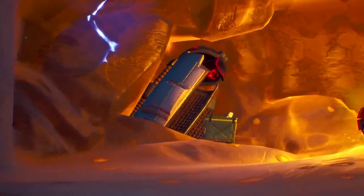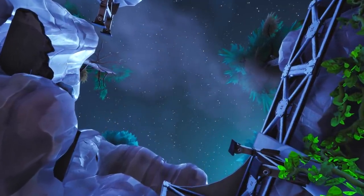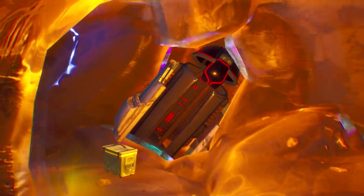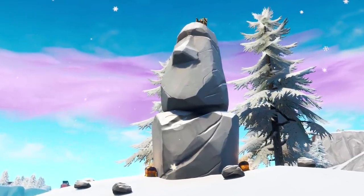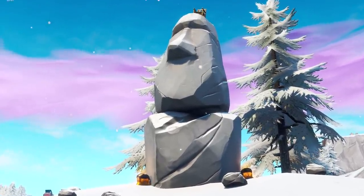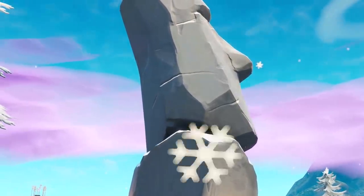Could this mean we're about to see an update to the abandoned rocket facility? It seems possible, we'll have to keep an eye on that one. On the chillier side of the map, we see these stone heads back from season 5. There's only one at the moment, but I wouldn't be surprised if we started to see more appearing on our Fortnite map.